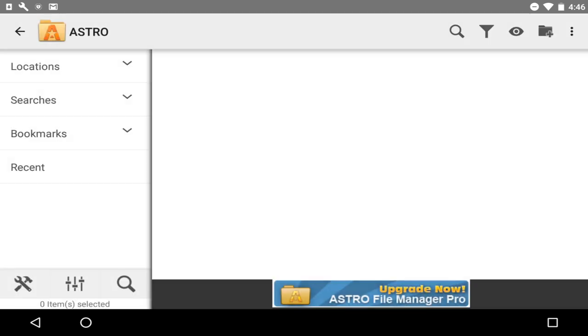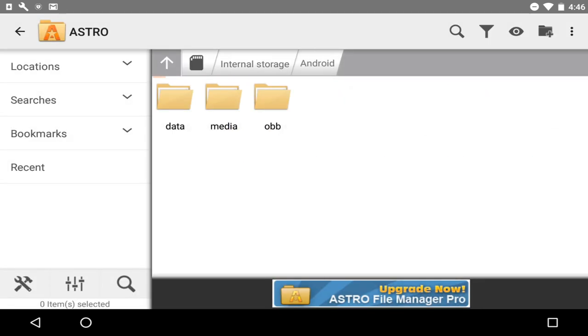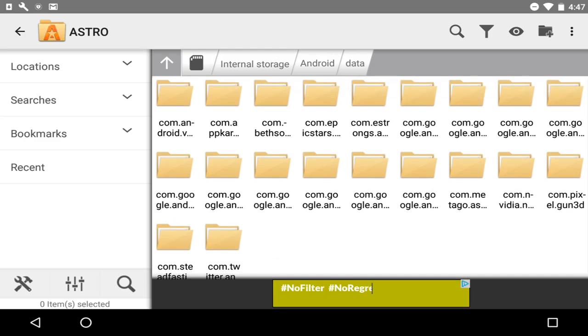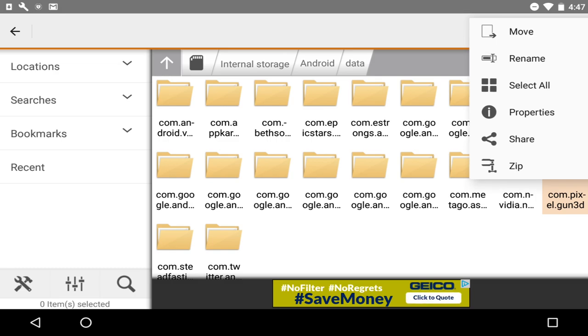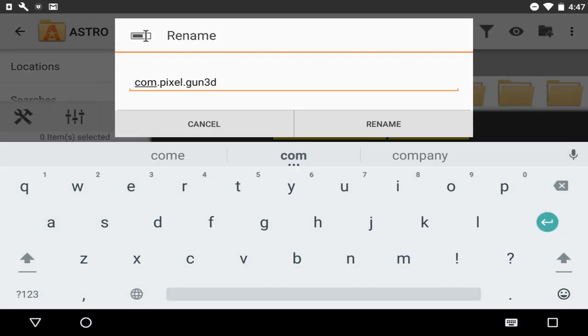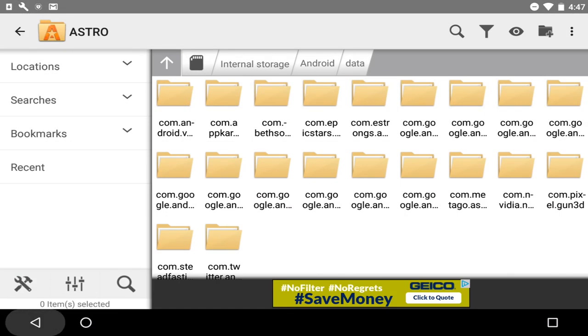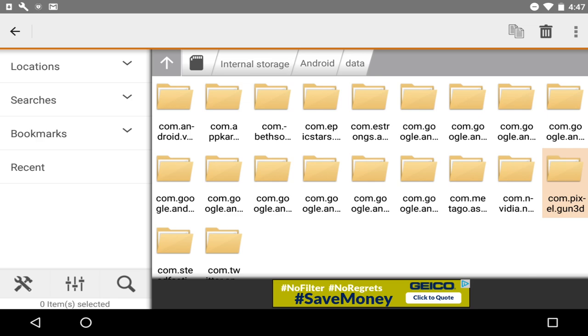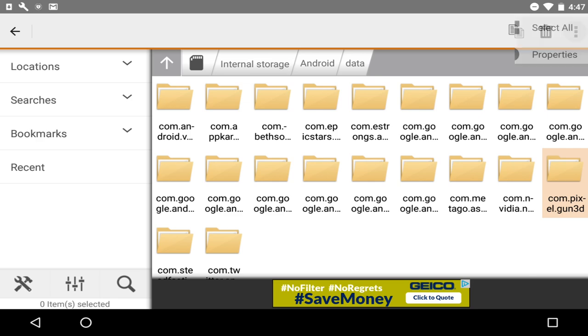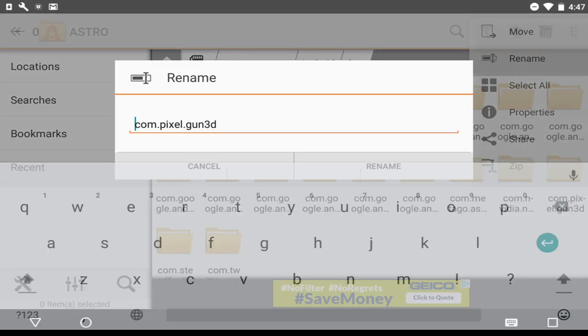Now go into Astro File Manager. Navigate to Android, then click Data, and look for the Pixel Gun 3D folder. Tap and hold on it, then click the three dots in the top right corner and press Rename. If that went a little too fast: click Data, tap and hold on Pixel Gun 3D, click the three dots in the top right corner, and click Rename.